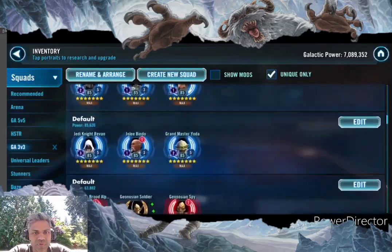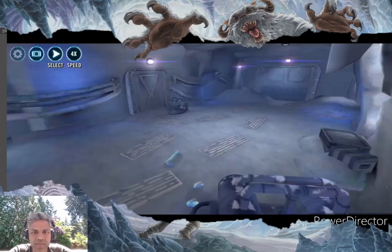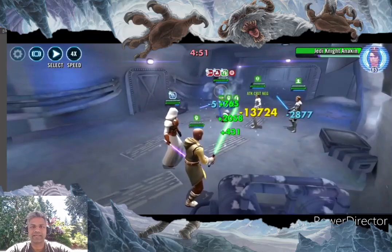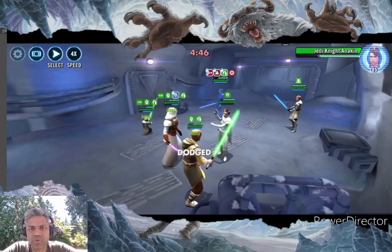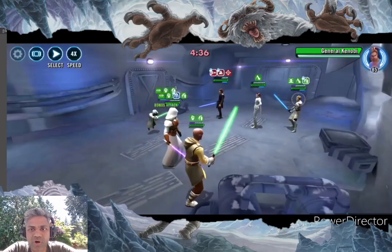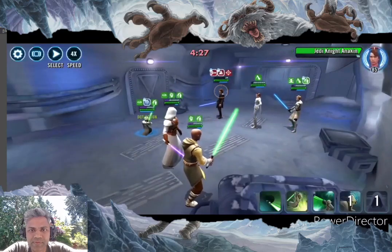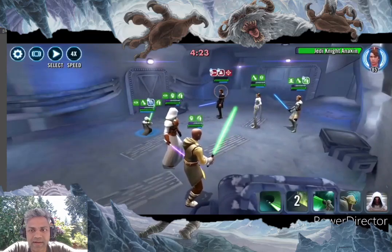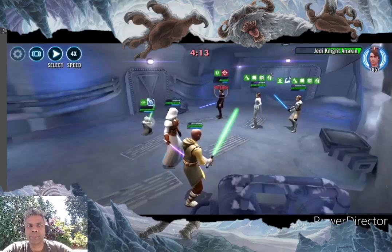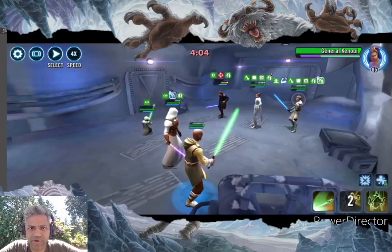Let's go ahead with the second one. This was the Padme squad, and I went with JKR against it. As long as Anakin is not modded for health, this is a pretty straightforward counter. The way you do this is focus down on Anakin and take him out first. All the foresight you have helps over there — do all your assists on General Kenobi just so that your Grandmaster Yoda gets that extra turn meter. Then keep targeting Jedi Knight Anakin with basics and single target hits. No assists on him. I still keep doing basics with Grandmaster Yoda and call Revan to assist for a little bit of protection recovery.